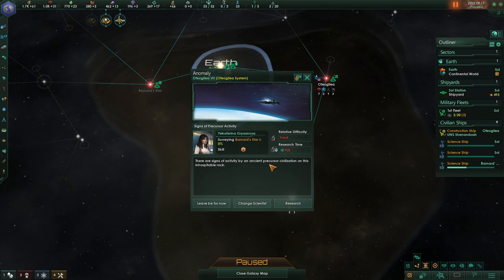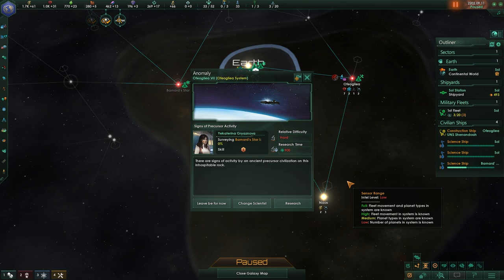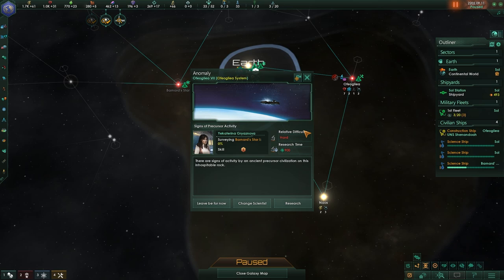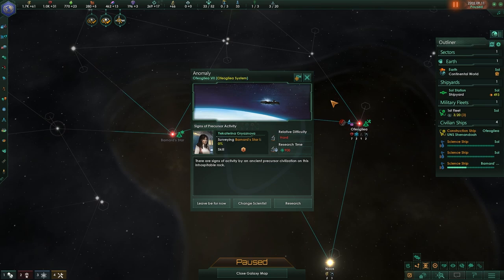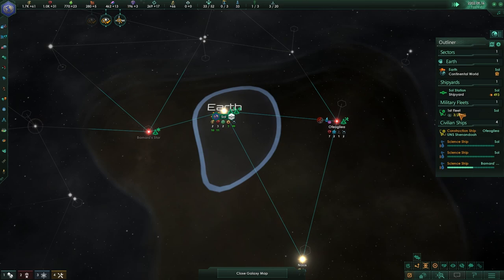Going back to this one, we have something called ancient precursor activity. Ancient precursor activity is really nice because it means we can get a precursor. Precursors in the game are some of the species that came before us, and they left certain things for us to discover. They can be really good to find out about early on because they can give us massive bonuses. However, because we want to know what is nearby, we're not going to do that just yet. We are going to ignore the precursor for now until our scientists are at a higher level, because research time for this scientist would take three years — and three years is a very long time, especially if we don't even know what is nearby.